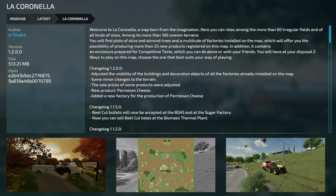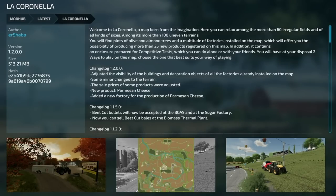The last update for all platforms is La Cornella version 1.2: adjusted the visibility of buildings and decoration objects on all factories already installed on the map, some minor terrain changes, sell prices of some products were adjusted, new product — Parmesan cheese — added, and a new factory for the production of Parmesan cheese added.